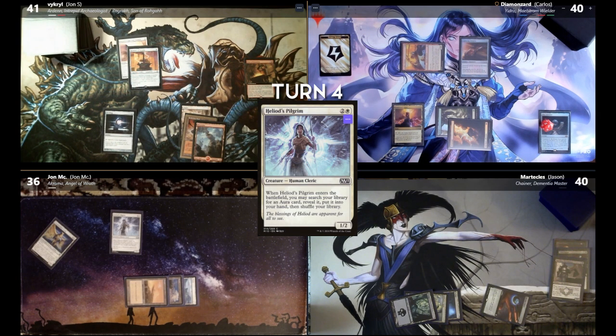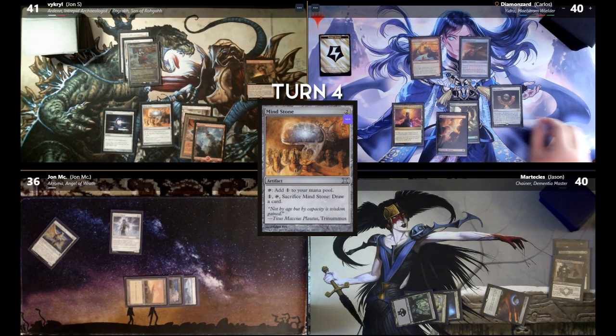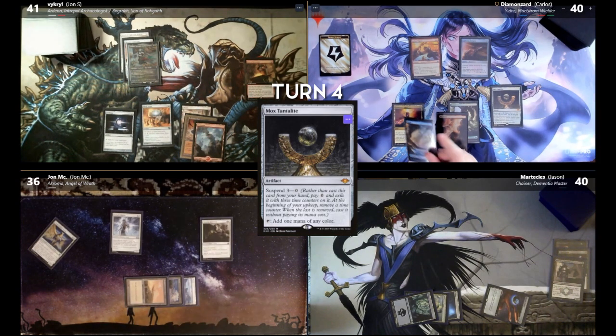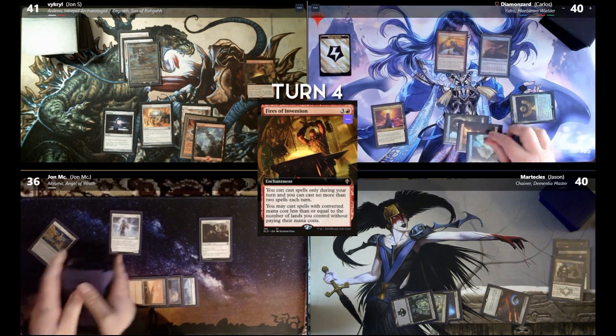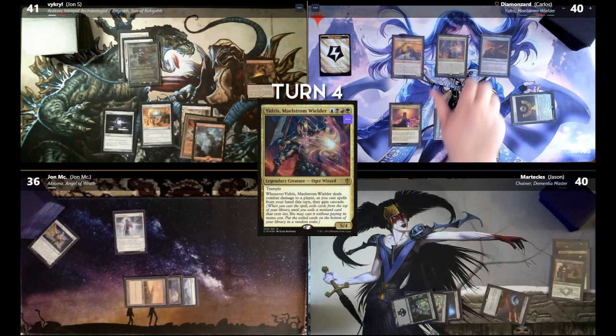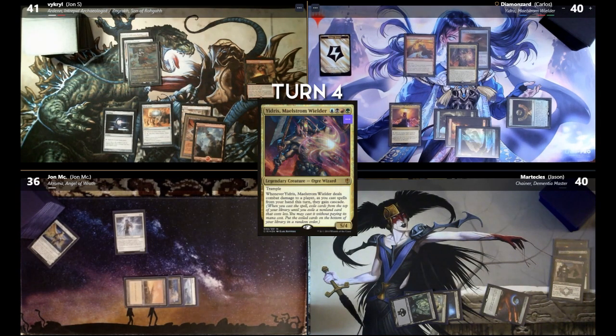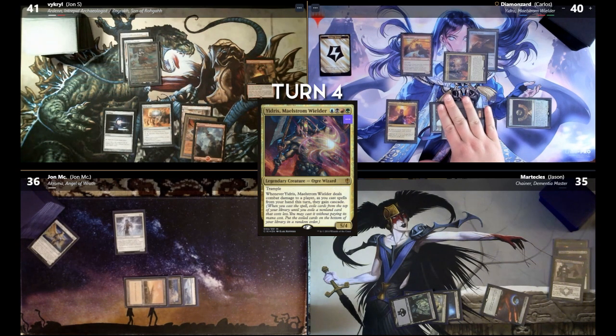Untap, draw. Let's go ahead and cast Intrepid Archaeologist with Fires of Invention. In any of the combat, I will equip Arden with all the equipment. My second spell, I will cast a Mind Stone. Pass the turn. Upkeep, cast my Mox Tantalite. Then I'll draw a card. I'll play an Island for turn. Cast Yidris, and go to equip him with Lightning Greaves. Attack Jason for five. I will pass turn.